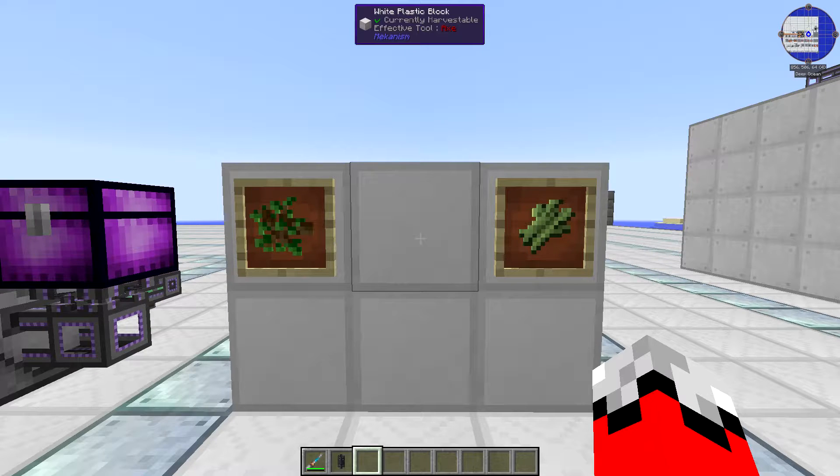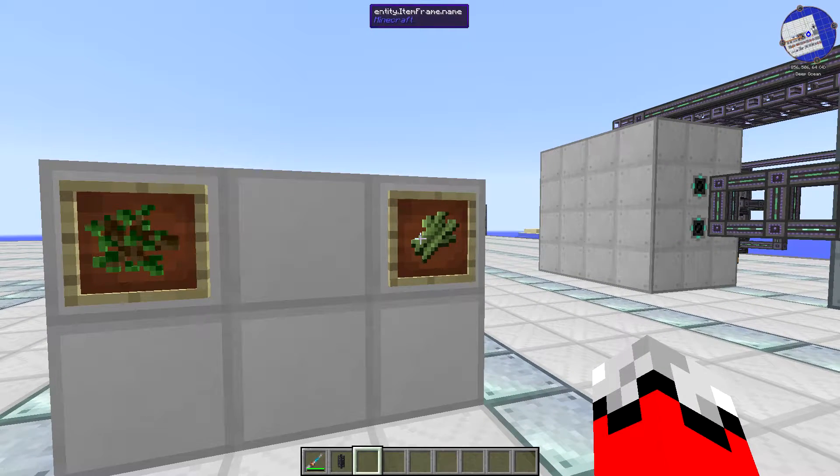If you do not have any way of automating a tree farm, you're going to want to go with sugarcane. Sugarcane can be automated with just vanilla Minecraft, so it's a pretty good option if you don't have any kind of auto farming that can deal with trees. I've linked my favorite version down in the description, or you can search YouTube for videos on how to make an automated sugarcane farm using only vanilla.